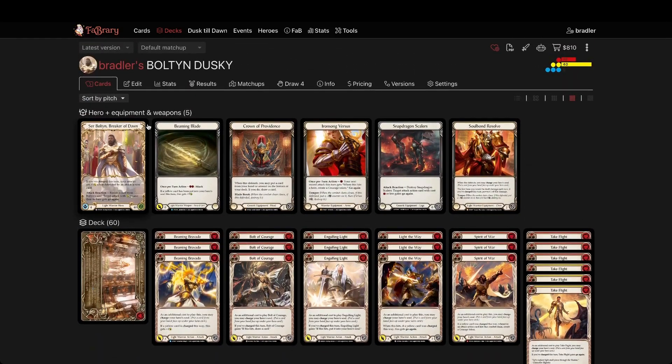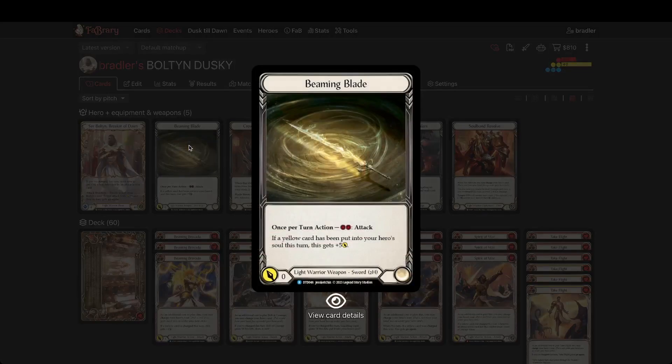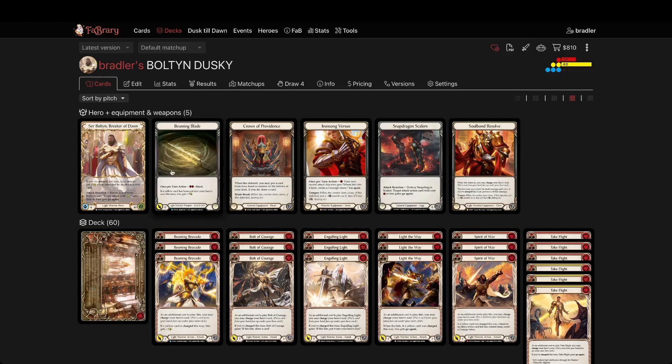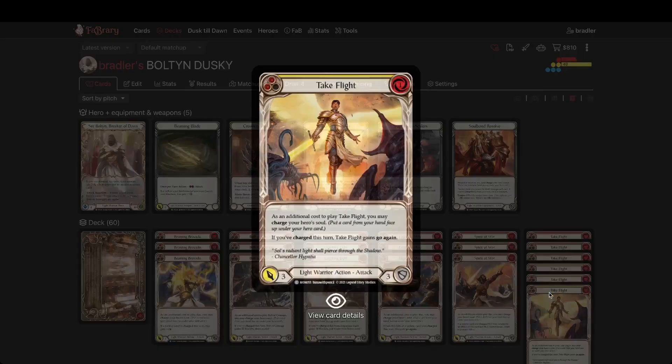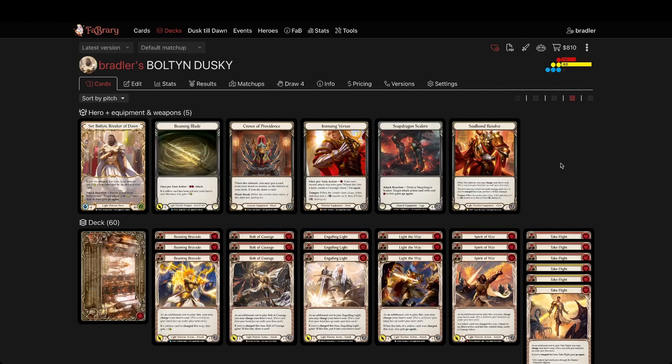Let's start with the equipment area. Beaming Blade — the reason it's in here, though it could be the wrong choice, is that it's a resource sink. Everything we're doing needs to put two yellows into our pitch zone: one yellow goes into Beaming Blade and one yellow goes into something else like Ironsong Versus, Take Flight, or View the Vanguard. So we need two yellows each turn, which means we need things at cost.